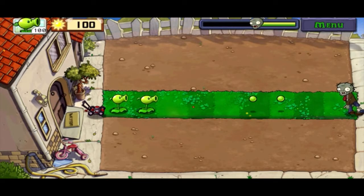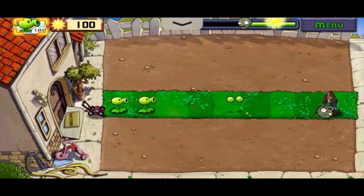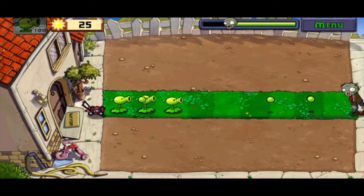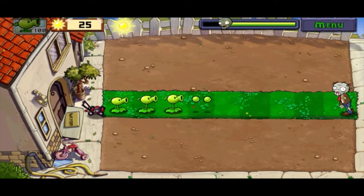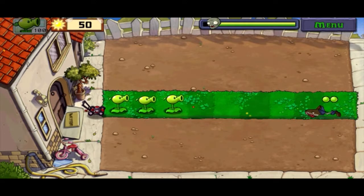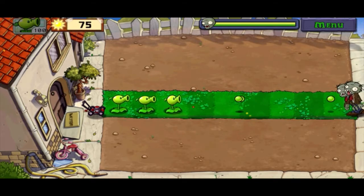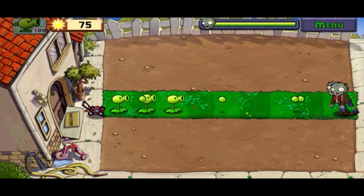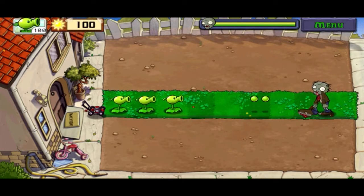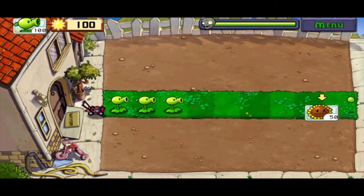If you have two Peashooters up like this, you're pretty much set, because two Peashooters pretty quickly kill a regular zombie. Don't worry, it gets much harder, but this is your basic level just so you get the feel of the game. Collect the Sun, plant the plants — pretty simple. At the end of each level there's a big wave; it'll warn you, it'll say 'a huge wave of zombies is approaching.' So that's your warning — set up anything else you need. And we're done with this level.